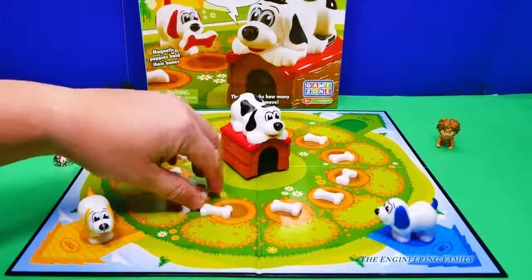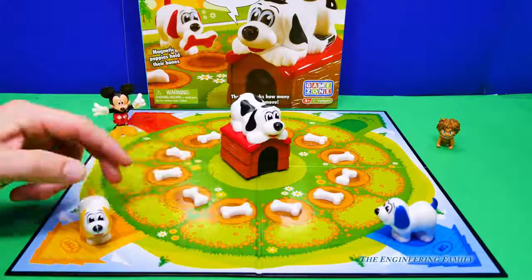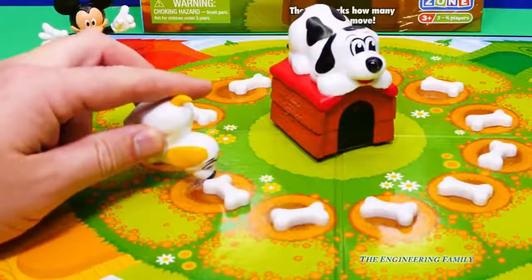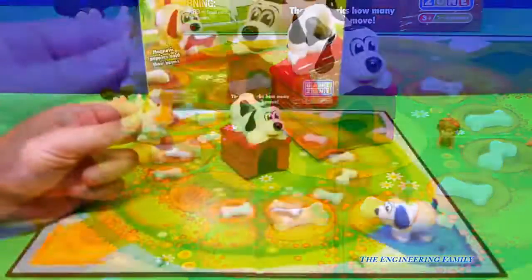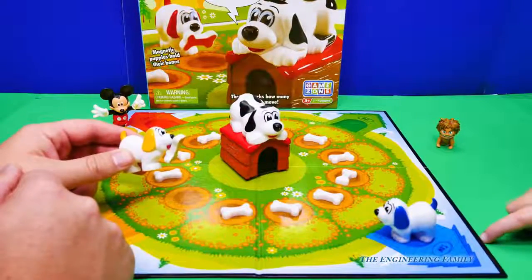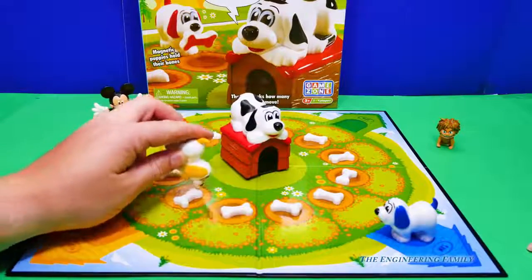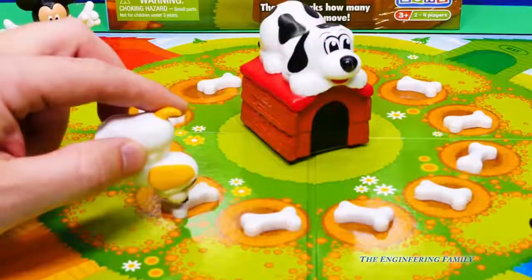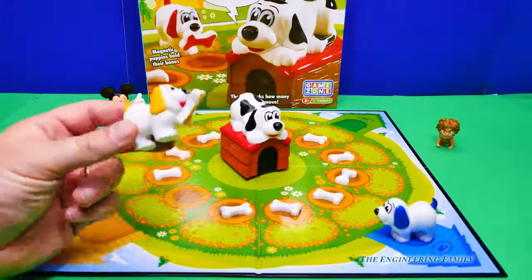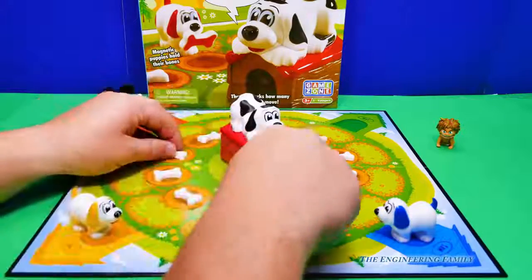So, Assistant, this is how we play. There are 12 different holes, and each one of them has a bone in it. What you do is you take your dog, and if you get the right color, you get to take it. And whoever gets the three bones gets to win.